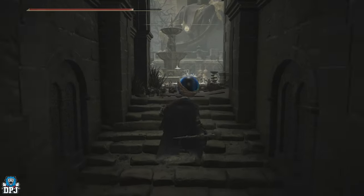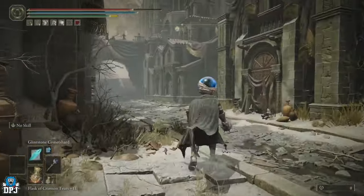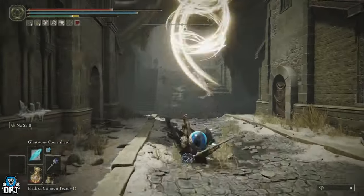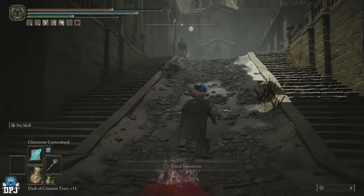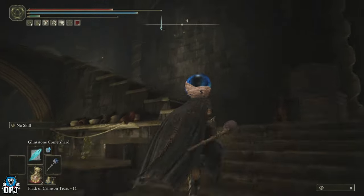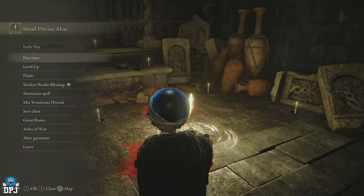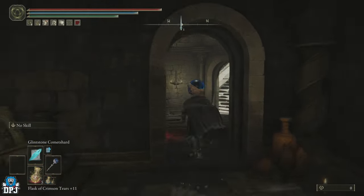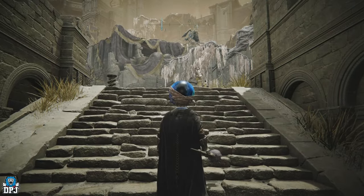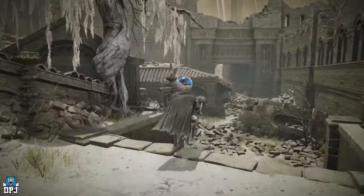From the Bellyarat Tower Settlement grace, run this way — there are a few hard-hitting enemies here that can basically one-tap you, so be careful. Run up the ramp, go through the door on your left, come up the steps, and there's a grace right there which you want to activate. Going through the next door, there's another hard-hitting enemy to your right — let him walk past. This grace point is where you'll respawn if you die.